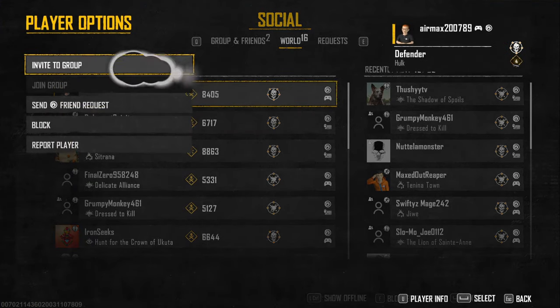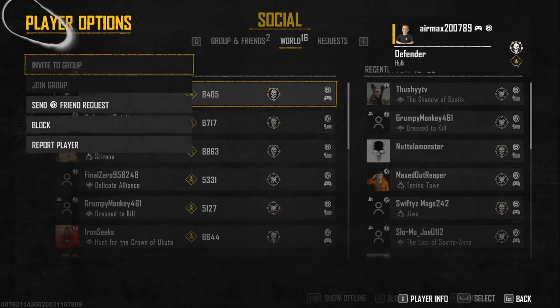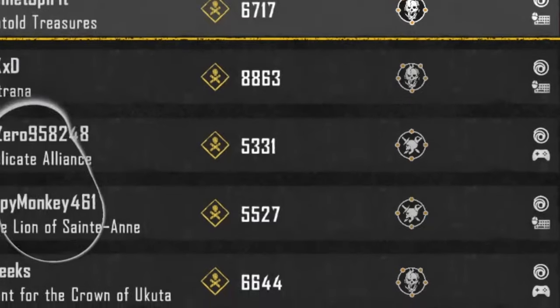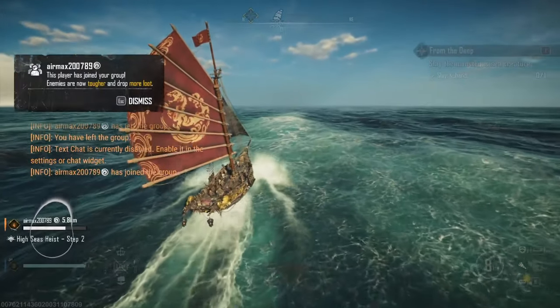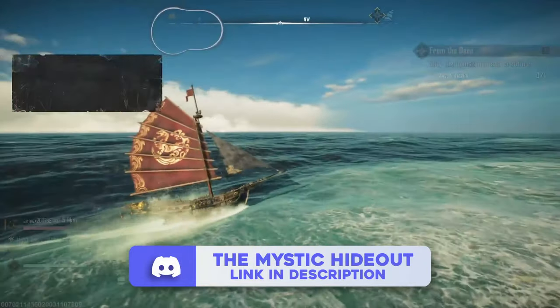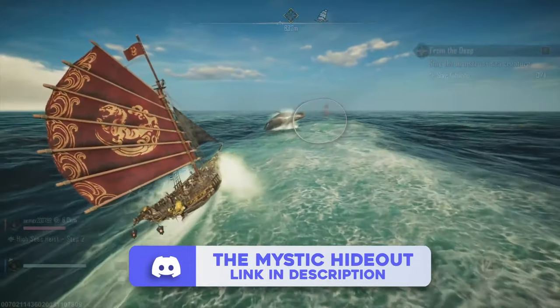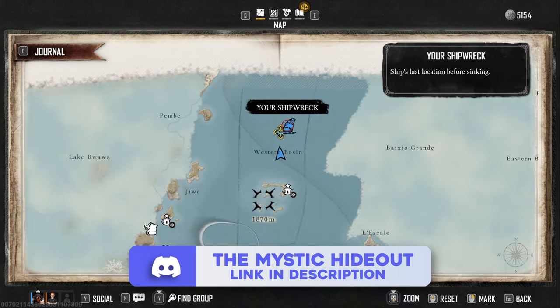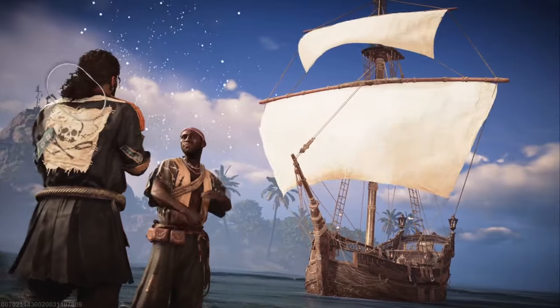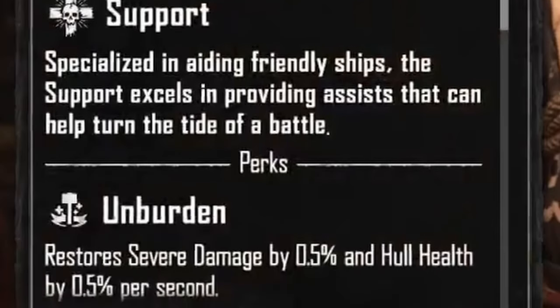The easiest way to find crew members to partner up with is by going to the social page on the menu and looking for pirates in your server who are equipped enough to fight the event alongside you. Alternatively, you could always join the Mystic Hideout Discord server, where you will find over 1,500 members to interact with and help you on your journeys. It's not just about coordinating with other players, but also about using the correct ship types which synergize with the event.